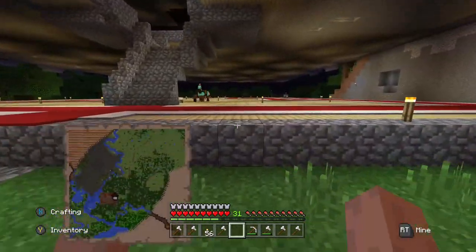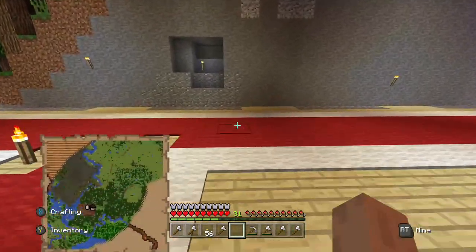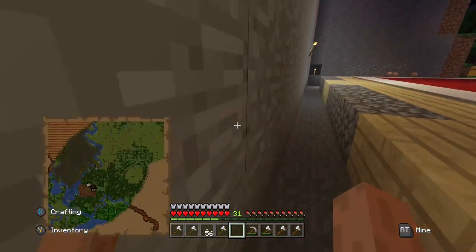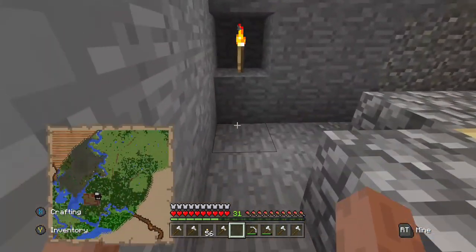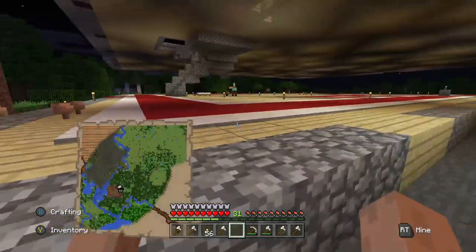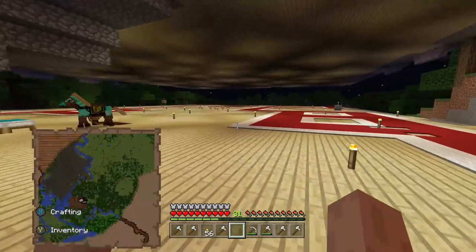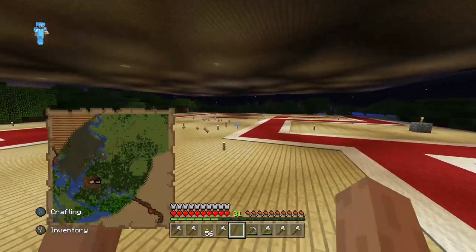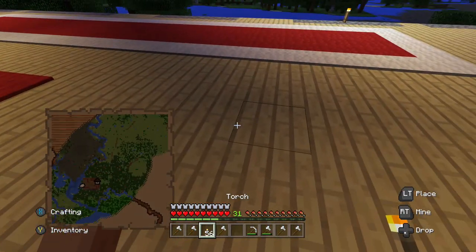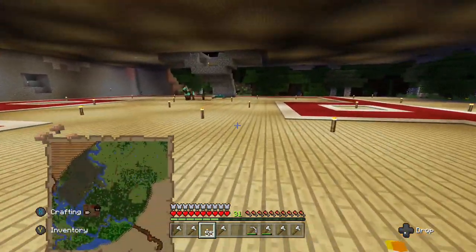When I got back there were two evokers I hadn't killed from last time. One I cornered in the house, and the other I cornered in a narrow rock alleyway between the old wall and the cliff. He was down in the corner trembling, facing the corner — just so nervous, so scared. Because I play in peaceful mode, the game wouldn't let him fight back, so I just slaughtered him with a pickaxe.